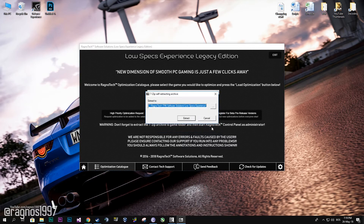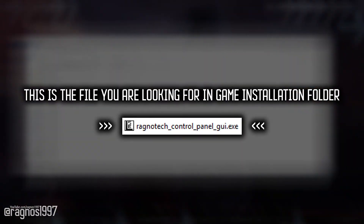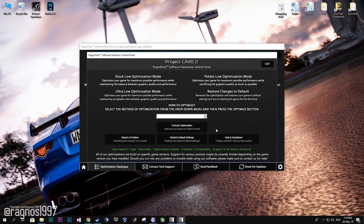Now press load the optimization and extract this package to the folder where the game has been installed. After you did that, go to that folder and start the Rocket Attack control panel — this window will pop up.